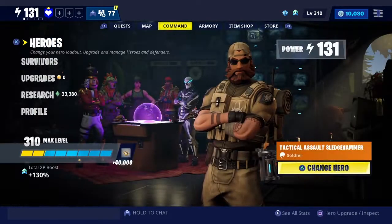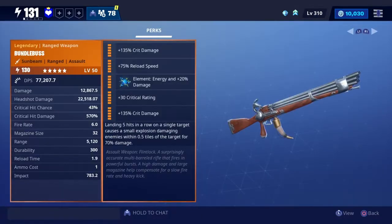If you're just going to leave it like I have it, then you're probably going to have to use a different hero. So the build is: crit damage, reload speed, energy, crit rating, crit damage. And then landing five hits in a row on a single target causes a small explosion, damaging enemies within 0.5 tile of the target for 70% damage. We've got a crit chance of 43% and crit damage of 570%. Fire rate is 6.0, mag size is 32, range is 5,120. It's really good, and reload time is 1.9 seconds.